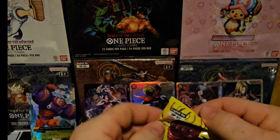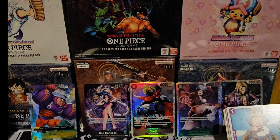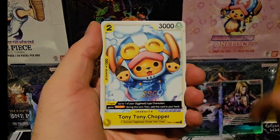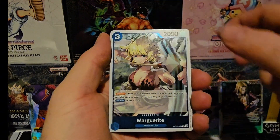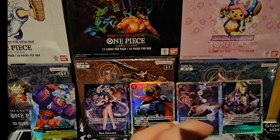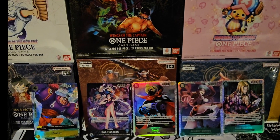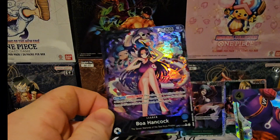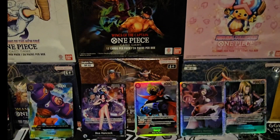Alrighty ladies and gentlemen, we have our last pack — can we get another hit out of this box? Jinbei, Apu, Karmic Punishment, Chopper, San Sonia, Moda, Luffy Boxy Leader, Marguerite, and a Tempest Kick. But anyway guys, that is our opening of the double pack box of OP07. We come out pretty good with Alternate Art Frankie and of course the beautiful Alternate Art Boa Hancock Leader. Thank you very much for watching — make sure you hit like and subscribe, turn on notifications, and I will see you in the next video.